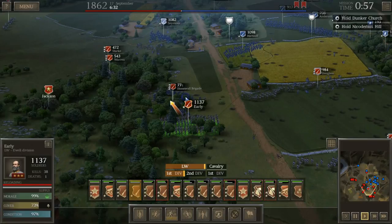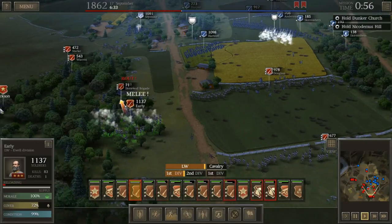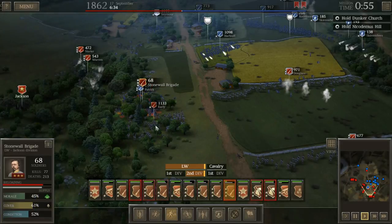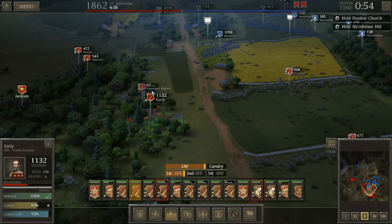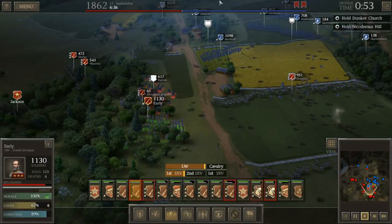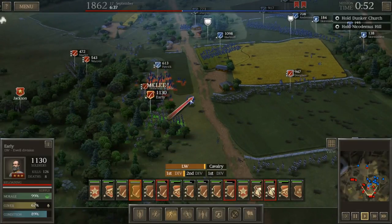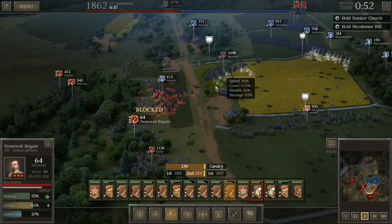The Stonewall Brigade is in trouble. The enemy finally routed — Stonewall is down to 71 men. The leader of the Stonewall Brigade is not Stonewall Jackson — he's been dead already for a while. Let's get Early here. I'm going to try to get some flanking shots on Hartstuff. Same with Stonewall Brigade, even though it's only 64 men — 64 more muskets I could use against the enemy.